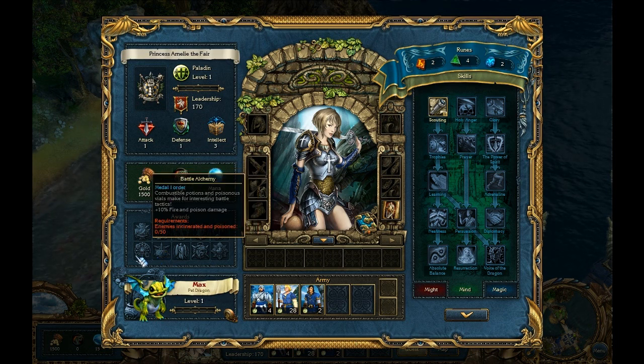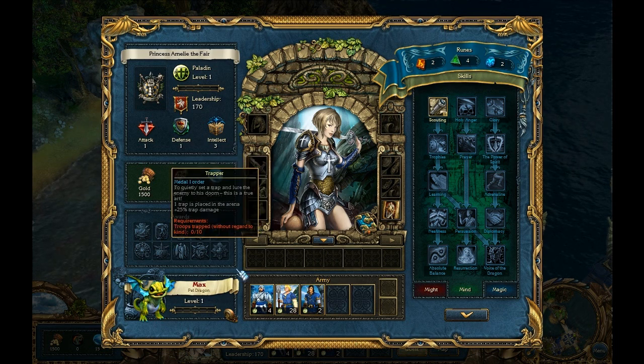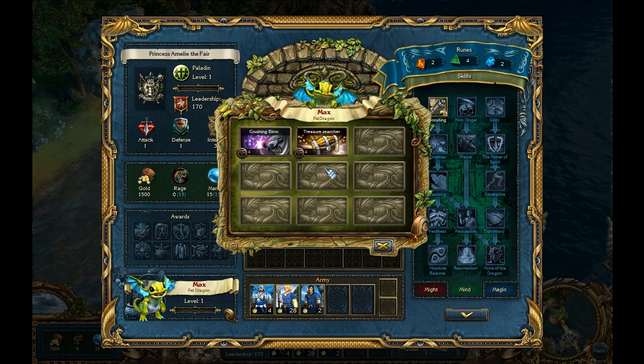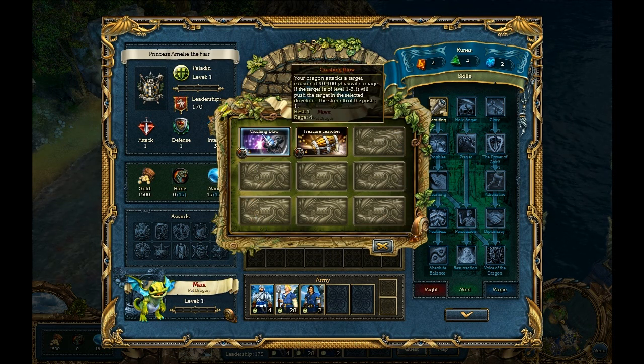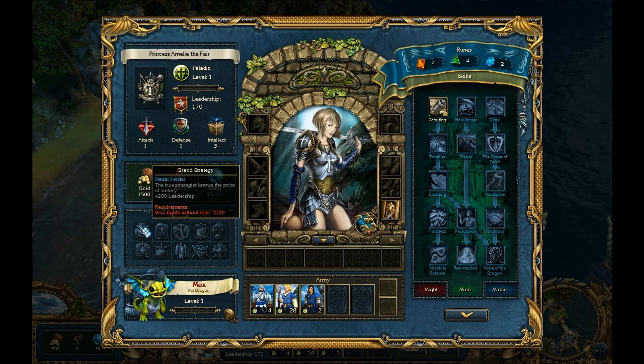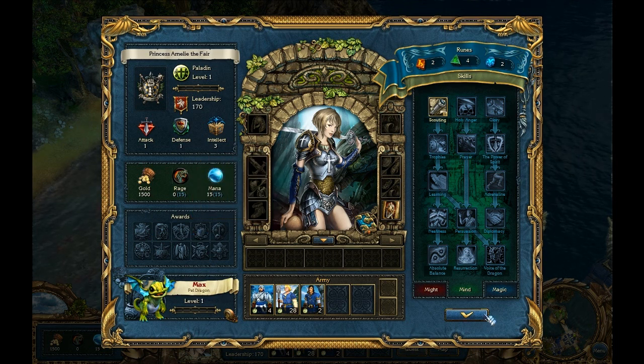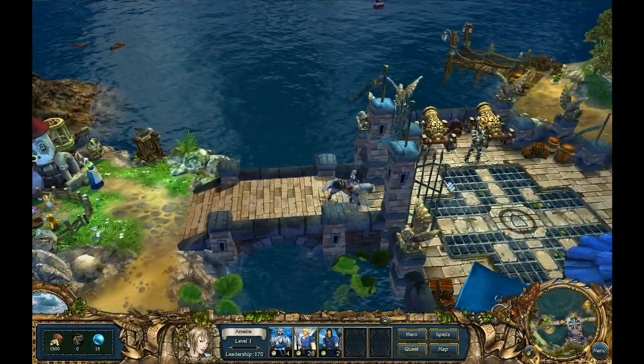The Battle Alchemist award is for incinerating and poisoning enemies — not too hard since Royal Snakes will poison enemies and the archer units have a Burning Arrow attack that incinerates. The presenter then reviews the pet dragon Max: currently two abilities but will have nine total. Crushing Blow kicks an enemy and knocks them back if they are level one through three. The Treasure Searcher ability is why the green dragon was chosen — to work on finding treasures on the battlefield as quickly as possible.